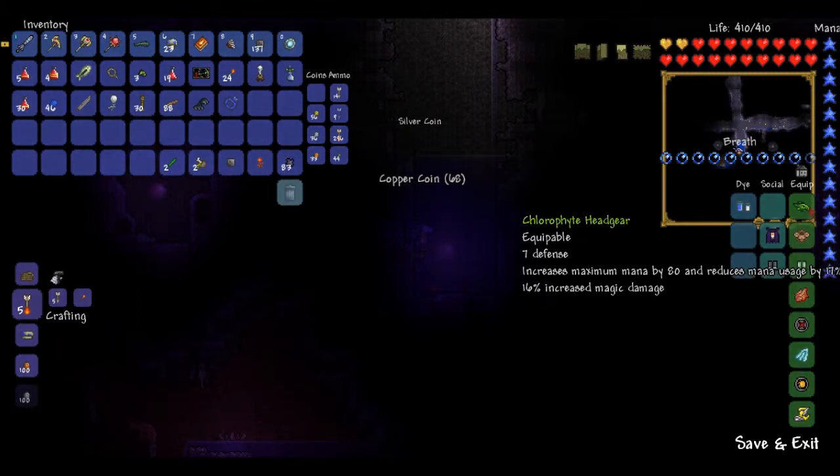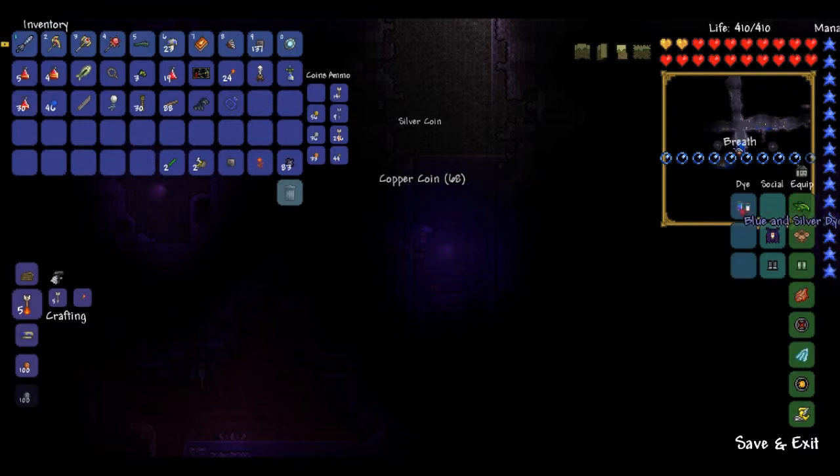Before I get started, I got the Chlorophyte headgear. I don't think I showed that on the actual recording or episode. It increases maximum mana by 80 and reduces mana usage by 17%, and also gives 16% increased magic damage. That's pretty good. I also got blue and silver headgear dye, so it looks a little different.